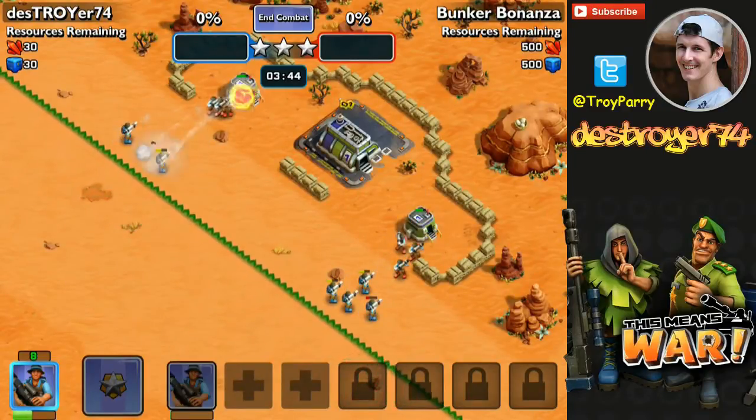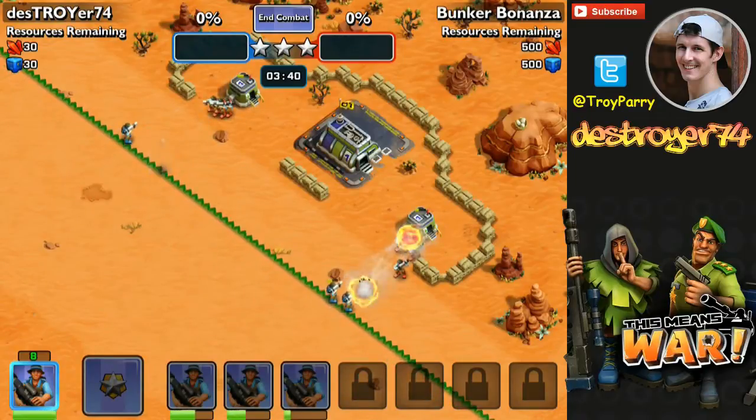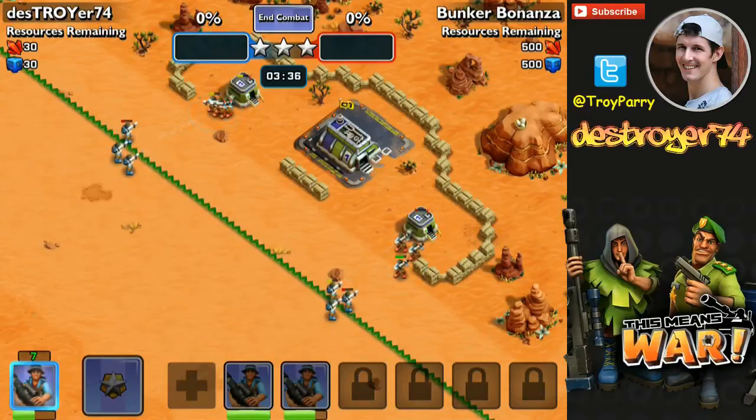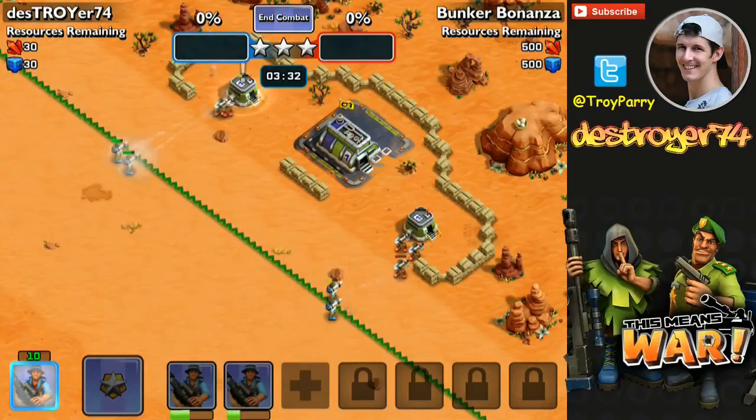Now there are some enemy rocket troopers outside of a bunker. Once you kill those rocket troopers off, the bunker will produce more and they will keep coming out. So it's very important that you take down these bunkers as soon as possible.